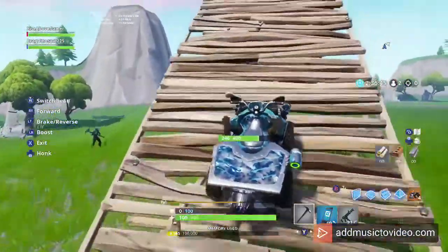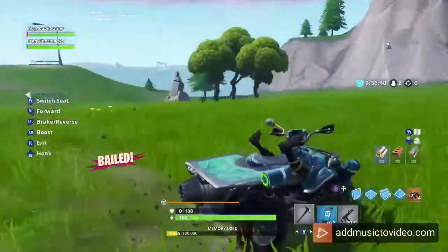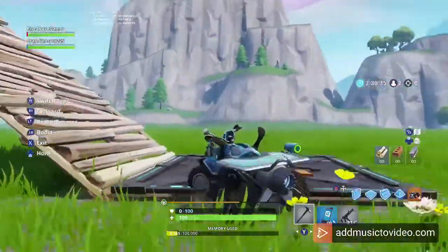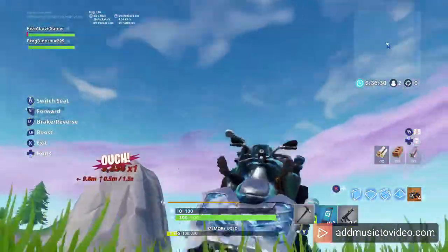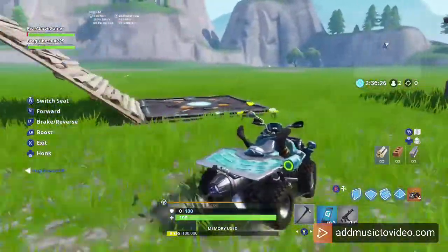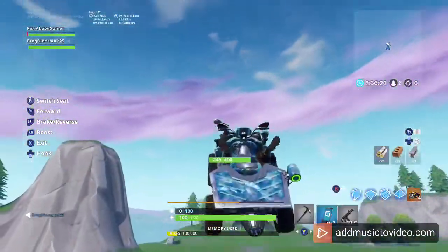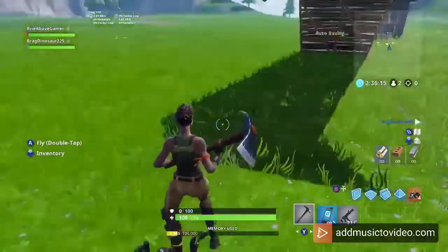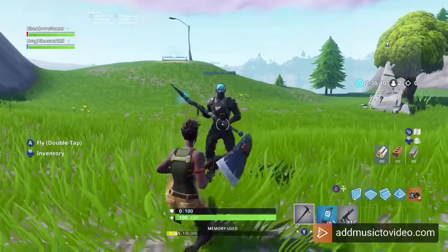Flip your quad crusher upside down to where you stay upside down, and after about 3 seconds your quad crusher will kick you off saying you have to reflip it. Now that you have officially gotten kicked off, you will be back to normal on your screen, but to your friends' screen you're upside down.